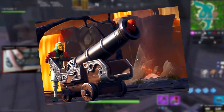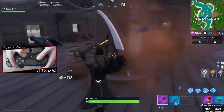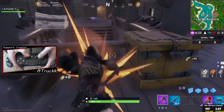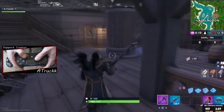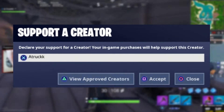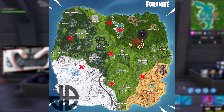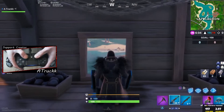What you want to do is make your way over to Lazy Lagoon, because you can go inside a pirate ship and there are plenty of cannons inside the pirate ship. But before that, make sure you're using support creator code A-Truck in the item shop — I would really appreciate it and that would mean the world to me. Here's a picture of all the pirate camp locations and where you can find all the pirate cannons.